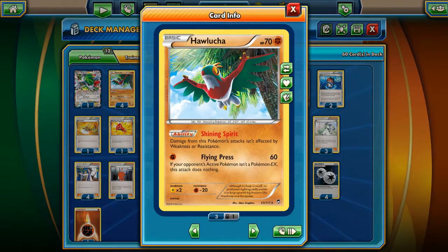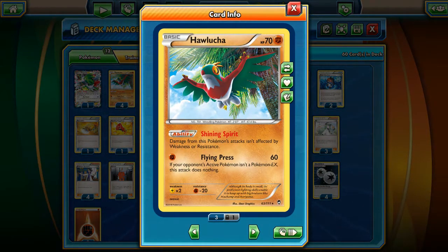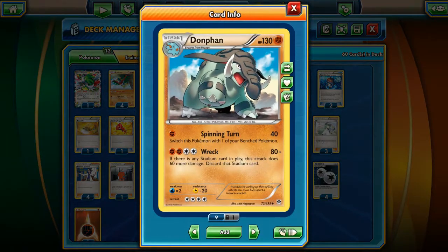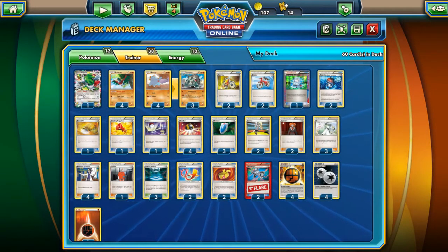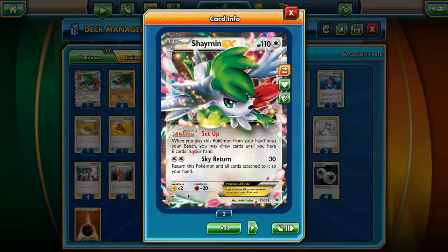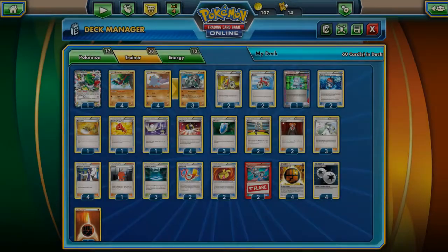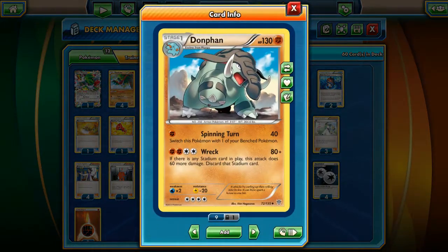Hawlucha should be the main attacker in early game because it has free retreat, Flying Press, and can hit for tons of damage. With Donfin, you'll hit in late game with Spinning Turn or even Wreck to finish the game. In this deck: one Shaymin EX for setup, four Hawluchas as main early attacker, four Fempis, and three Donfins for late game.